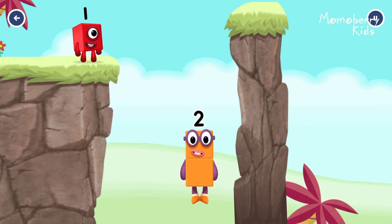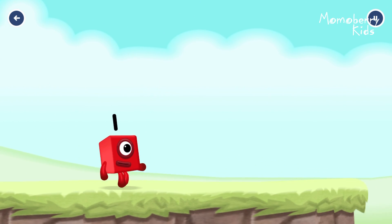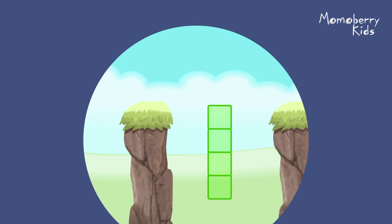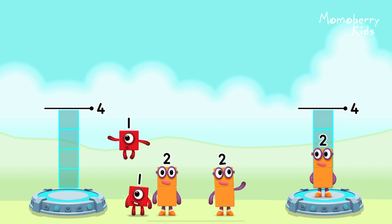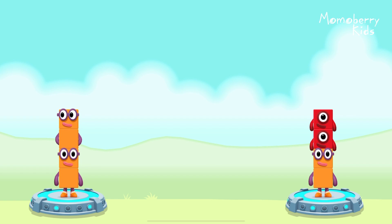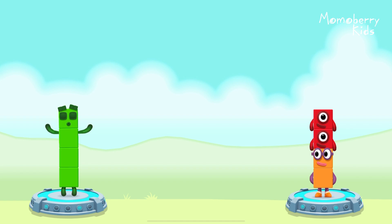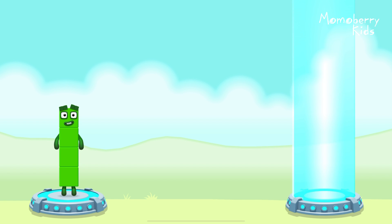Good job! Share the number blocks evenly to make 2 groups of 4. 2, 1, 1, 2, 2. You cracked it! 2 plus 2 equals 4. 2 plus 1 plus 1 equals 4. 4 equals 4.